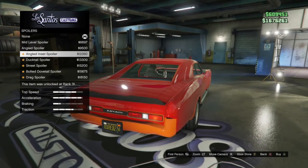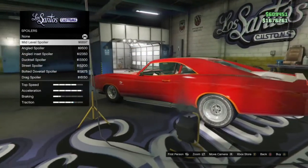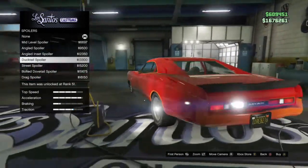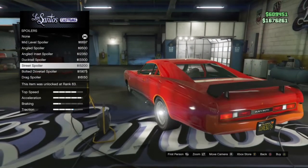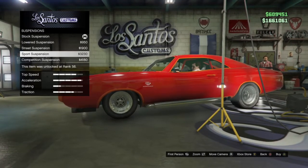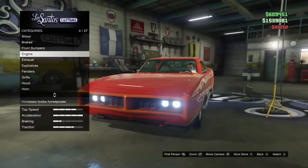Spoiler options: angle spoiler, duck tail spoiler, street spoiler, drag spoiler — oh my god, that is a massive spoiler! I'll go for the carbon spoiler. Transmission: street, sports, race — yep, transmission done. Turbo, brakes — all done, nice.